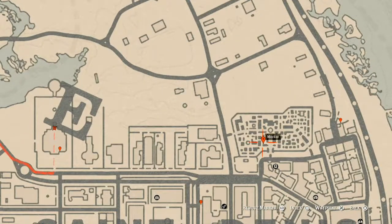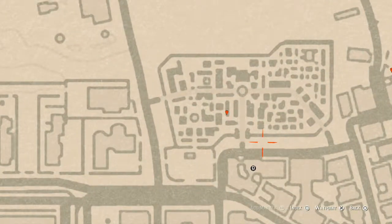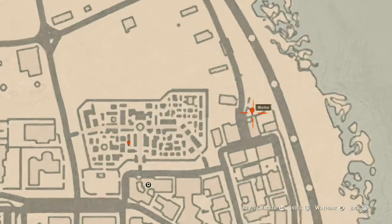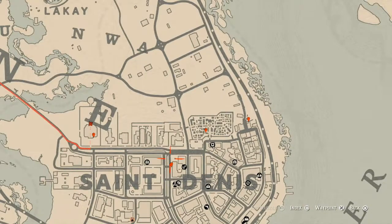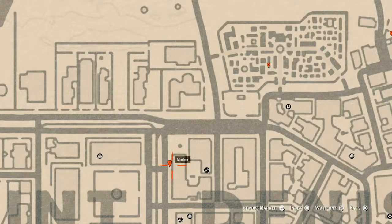At our next marker, inside the cemetery, you will get a lost jewelry item — a ruby pearl necklace — inside the Fellows' grave building at this location. Moving to the next marker, which is another tarot card: this tarot card is a Seven of Swords, on the table right here at this location next to a small broken cart.